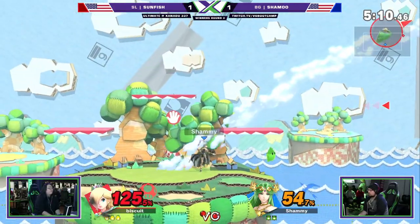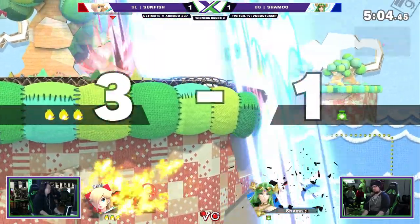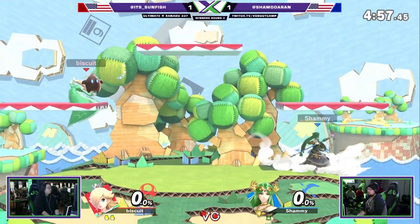There we go, exactly like that — you just gotta get-up attack Luma, just get him out of there. A lot of people just don't seem to remember that you have invincibility. When I say go for the nair, I didn't mean like that. Sun homestock. Shamu and Sun are good friends — in-region homies.